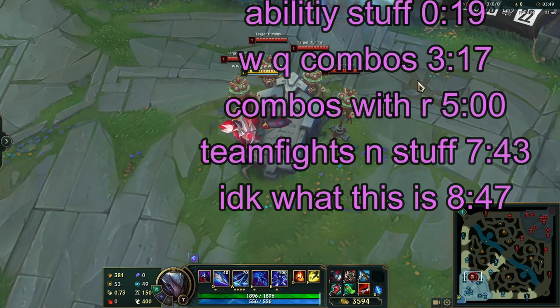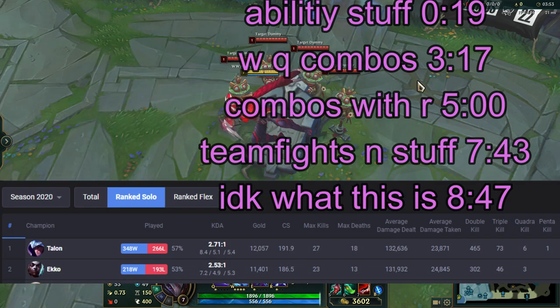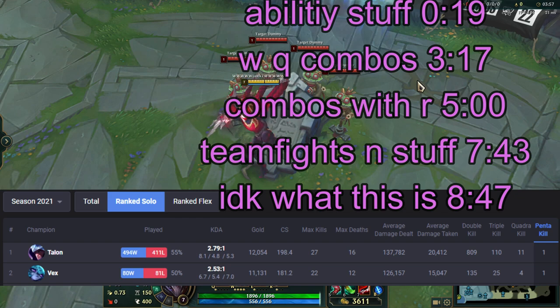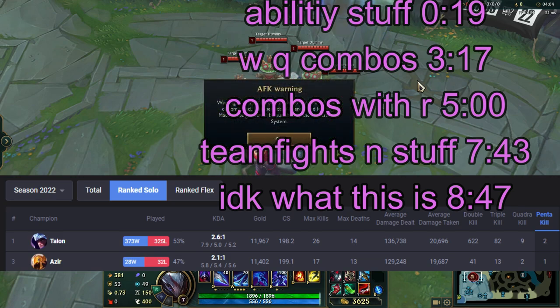Hello, I've been one-tricking Talon in the challenger here since season 10. When I was new to Talon I was really struggling with procing passive and stuff. So I figured I should make a combo guide, since I think that's the most important thing to know before you start playing Talon.